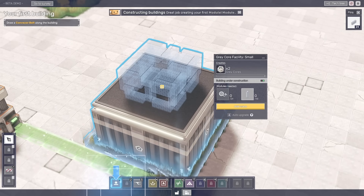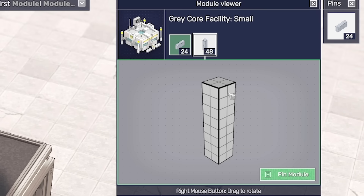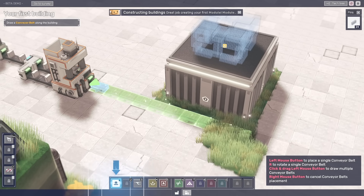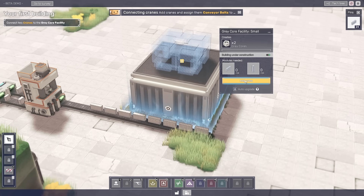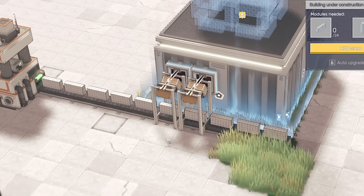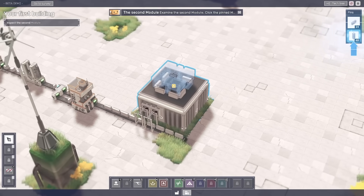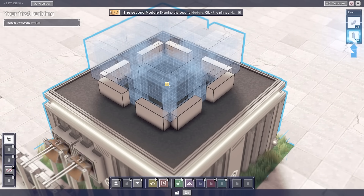So if we click on this, you can see the different modules we need to build it. We need these ones, which thankfully we've just made, but we're also going to need these ones, so we're going to have to try and make these somehow. For now though, let's just take the ones that we have. So we can do a conveyor belt along this side, then click on the building and say add a crane. And if we just shove cranes there, look — the modules we've made are taken inside and you can see on top it's being put together. But we need the vertical columns.